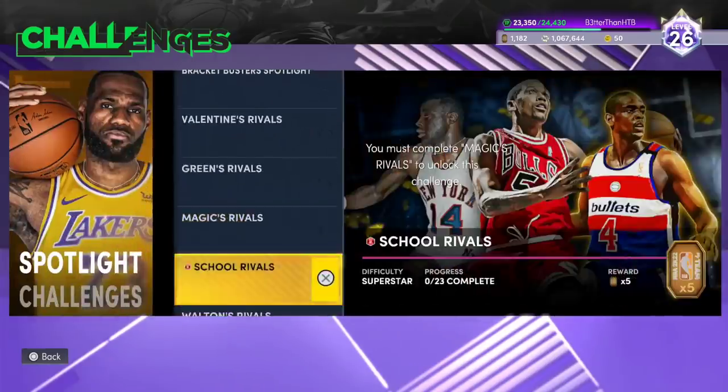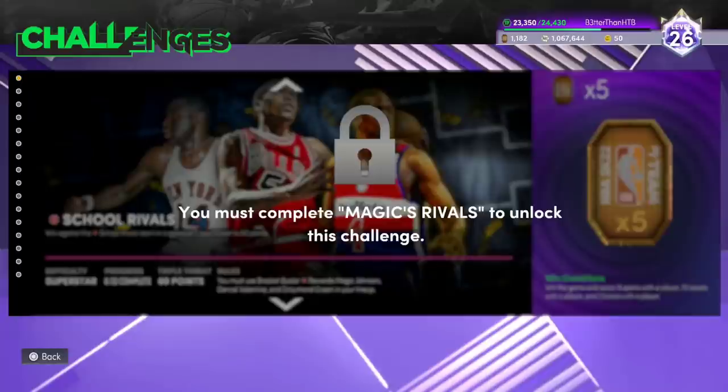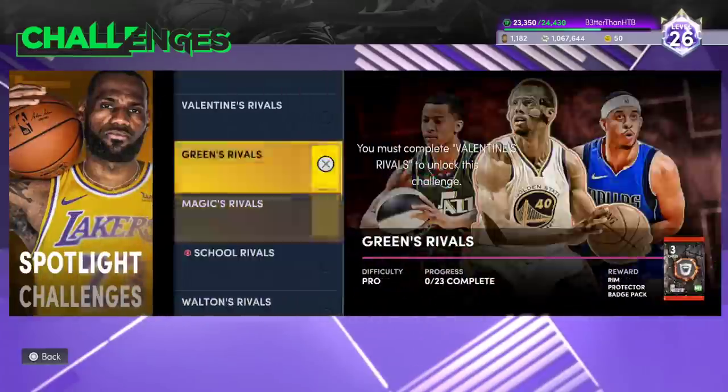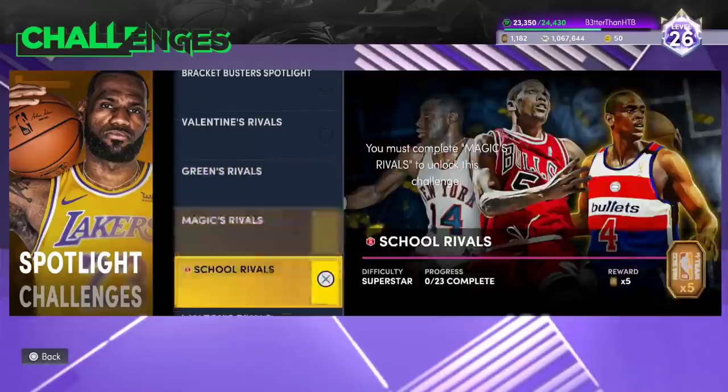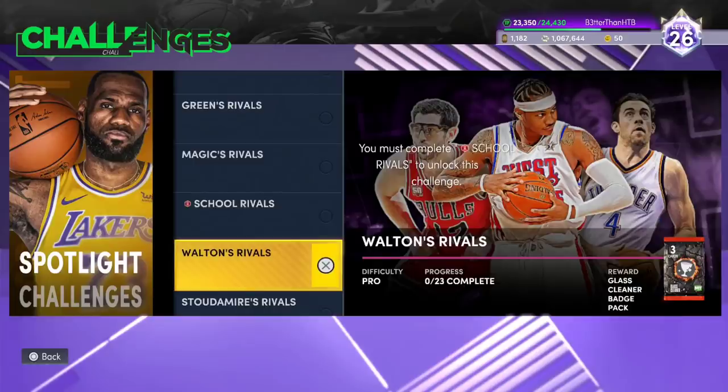21 on Pro. 60 points on Pro — win the game, get at least 15 points with a player, 10 assists with a player, and two blocks with a player. So 60 points — these ones right here are going to take you about 15 minutes each. About 25 minutes for that.